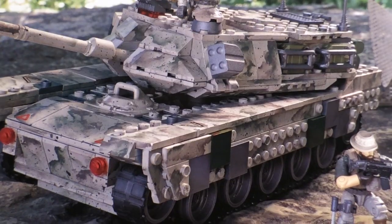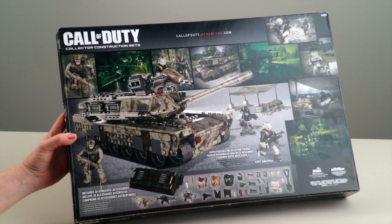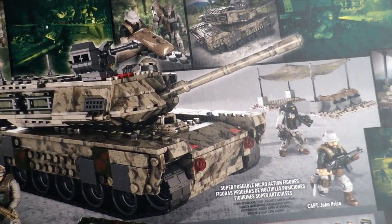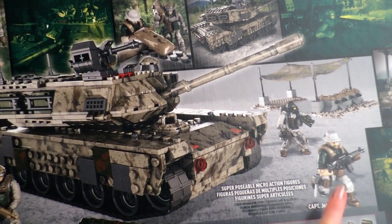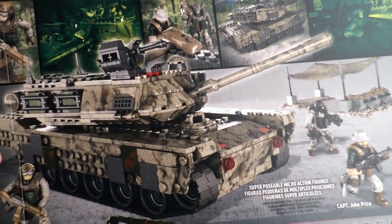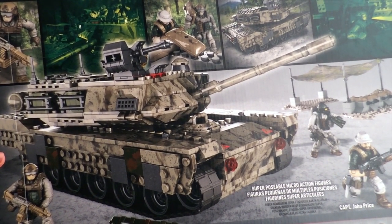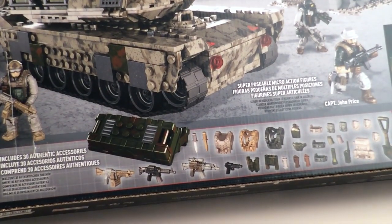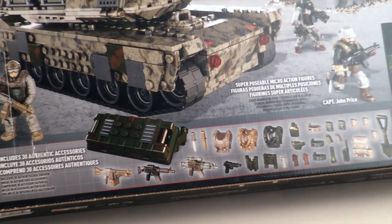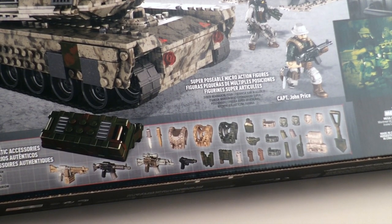Let's turn it around and have a look at the back. On the back we can see the tank. We can see it comes with three characters and it seems to have some sort of base. There's also a care pack. On the box it says it has 30 authentic accessories, including machine guns, handguns, binoculars, a mine, hand grenades, webbing belts, vests, daggers, a canteen, and a host of other things that we'll see as soon as we get building.